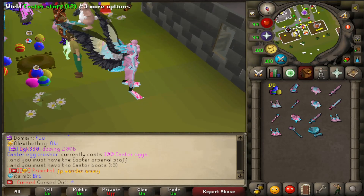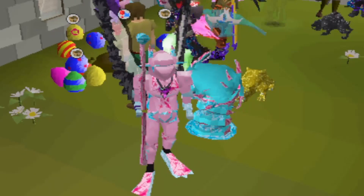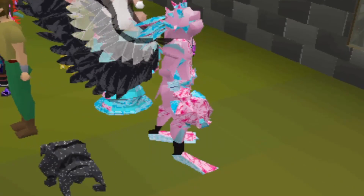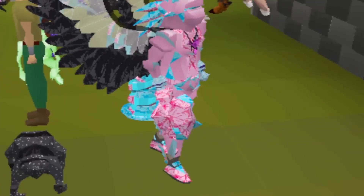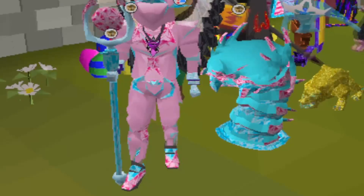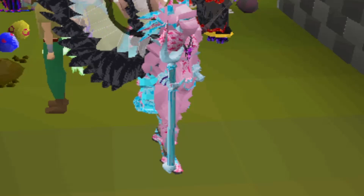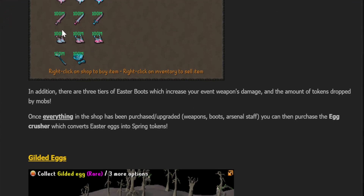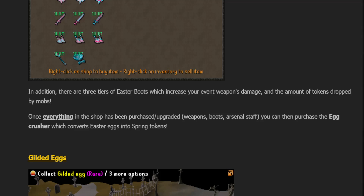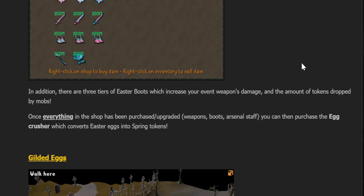These are all the different weapons you can get from Easter Egg Hunting in the Wilderness. They all look pretty sick — starts off basic and gets more detailed as you go. The Easter boots increase the amount of tokens you get from every single monster you kill. They're super good to get, so the further into the late game of this event you get, the better you do financially.